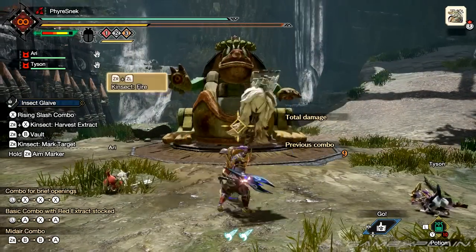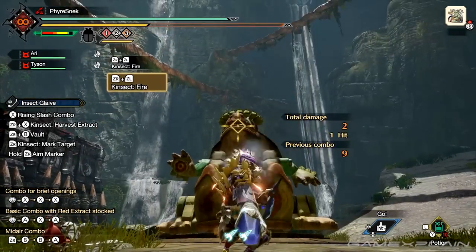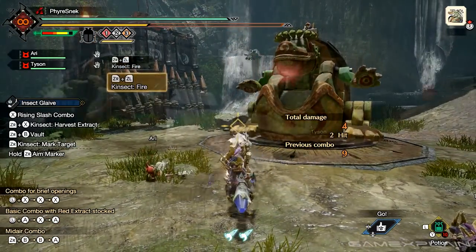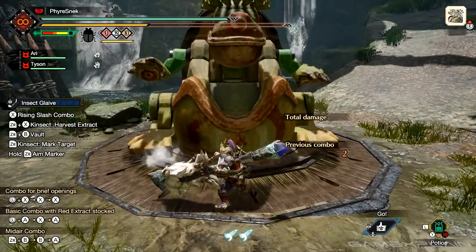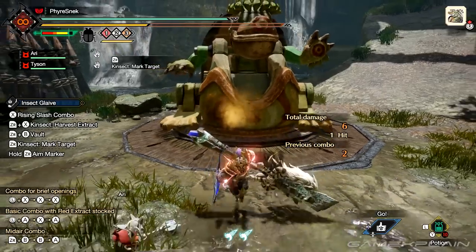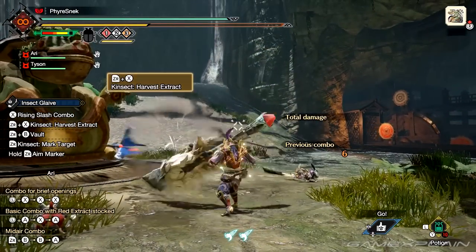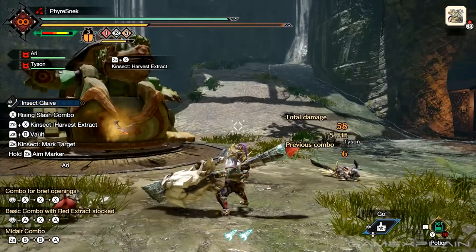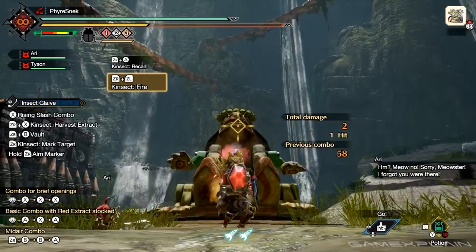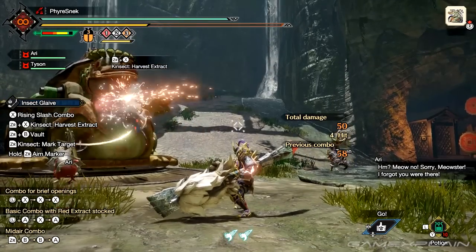You can also find where the specific buffs on a monster are by using the mark feature. Pressing ZR and then ZL will allow you to do the ranged mark, and pressing ZR and letting go will let you use mark. Both of these will glow in a color smoke representing the color of buff you can get from that spot. This also changes the trajectory in which your Kinsect travels, so they no longer follow the cursor and instead go straight for the marking spot, making it easier to guide the Kinsect to a buff of your choosing.